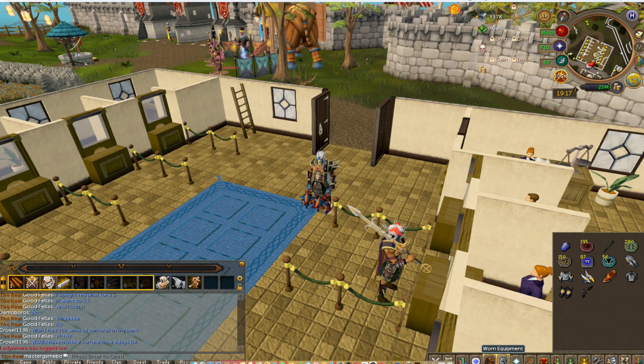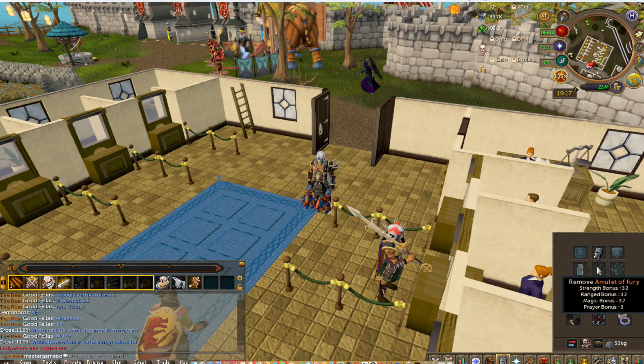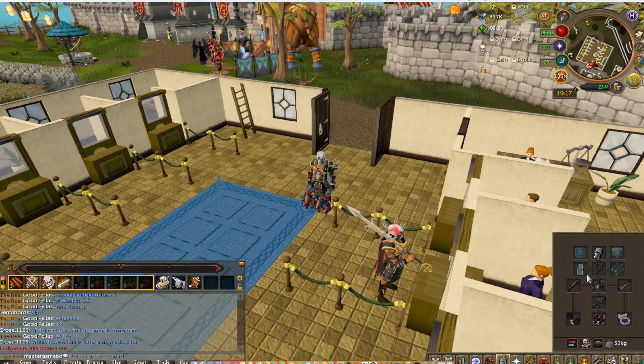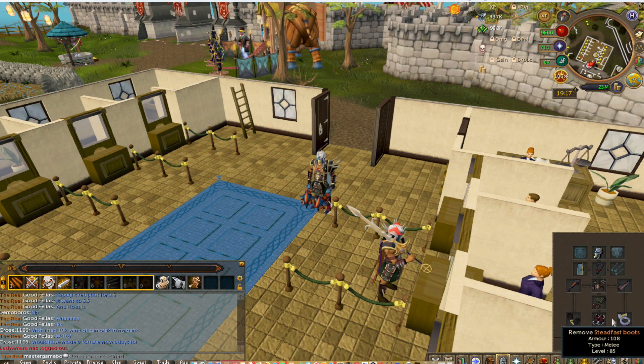I'm going to go over my Slayer gear. I have the Strong Slayer Helmet, Amulet of Fury — I'm thinking about upgrading it to the Blood Amulet of Fury, not sure when. My regular Fishing Cape, Dry Gourmix, Offhand Dry Gourmix, Vandals Chestplate, Vandals Tacits, my favorite gloves in the game, Steadfast Boots, and Berserker Ring.